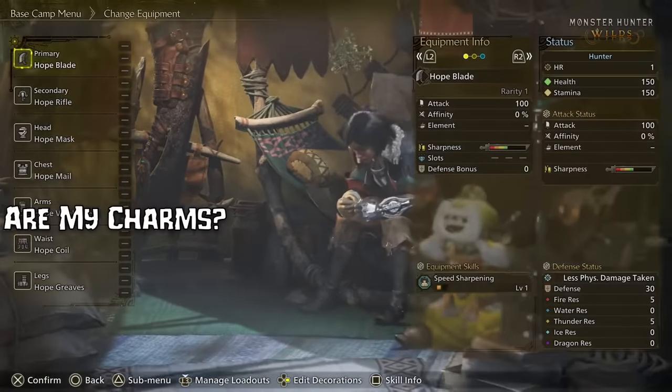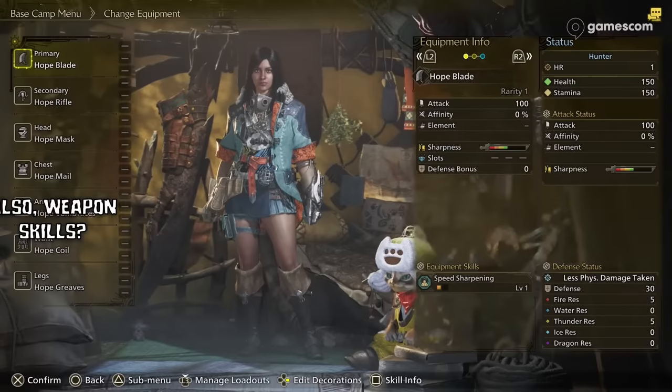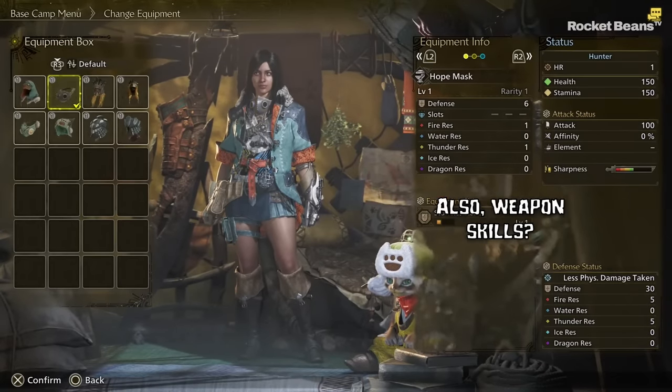Number 2: No Charms? While this isn't a guarantee, I did notice there's not a charm slot in the equipment menu, although I wouldn't be surprised to see it come later as this may just be a demo feature.